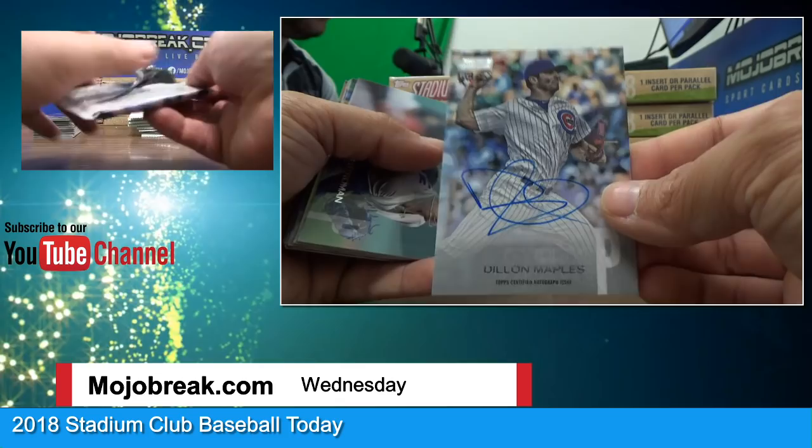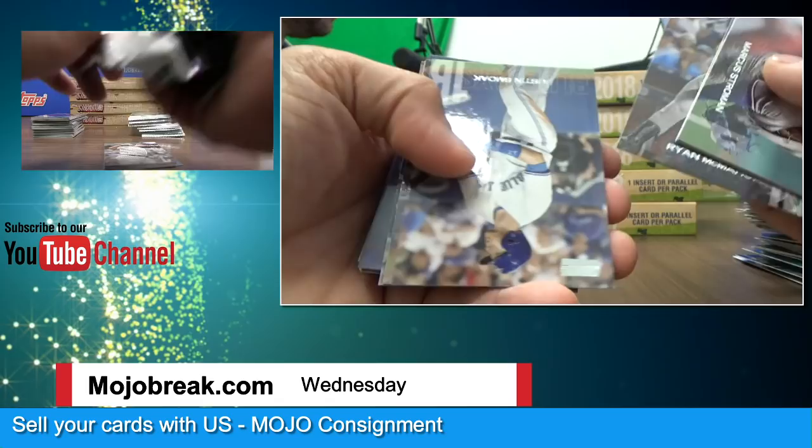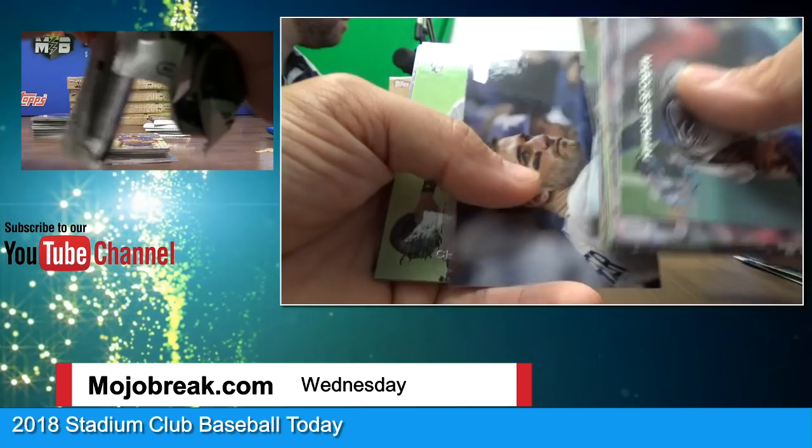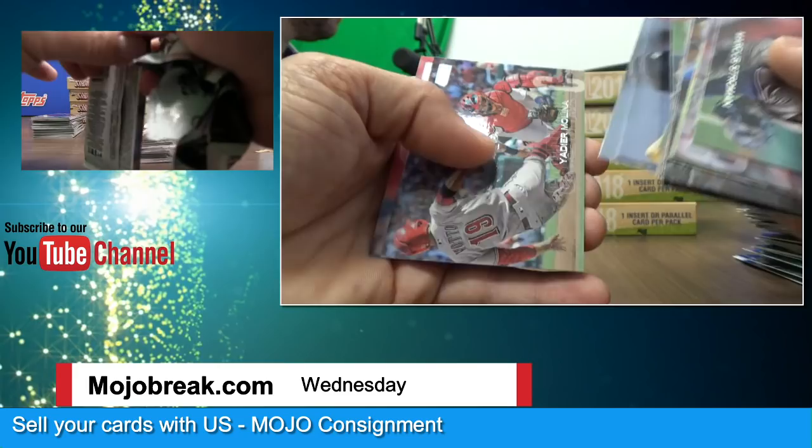Dylan Maples on-card autograph going out to the Cubbies. Case two rocking next, guys — we'll be just a little bit behind. Davis, Justin Smoak, Josh Hader. Jorge Alfaro black parallel. Stockis. And Cisco. Red parallel Mitch Haniger. And base.